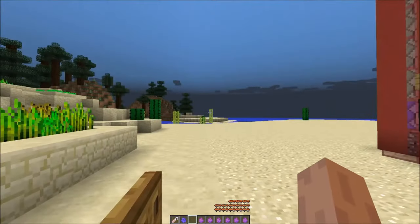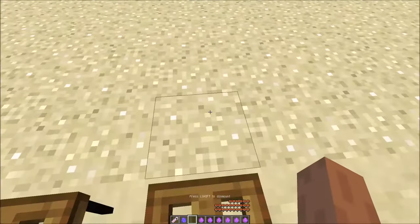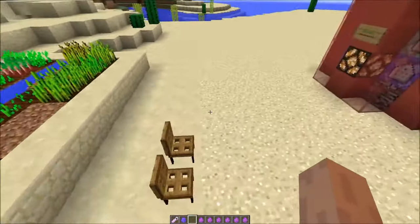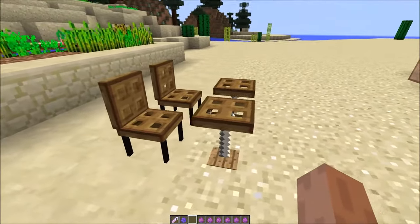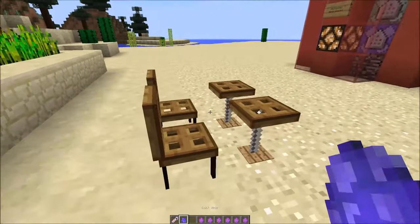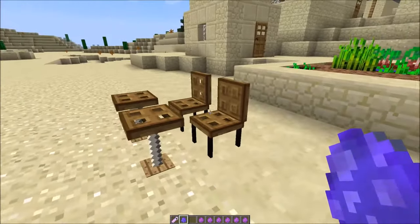To get off the chair, just press left shift and you're off. Now we have a table — here we have it. You cannot sit on this of course.